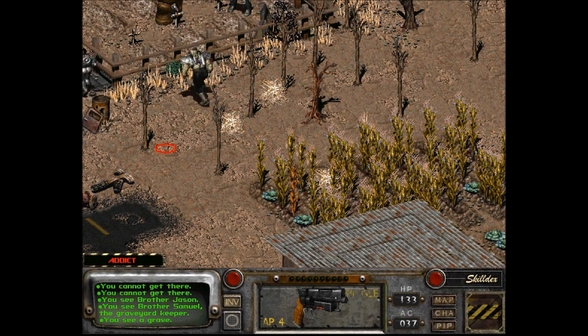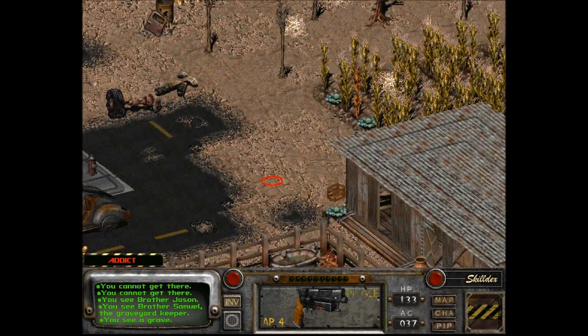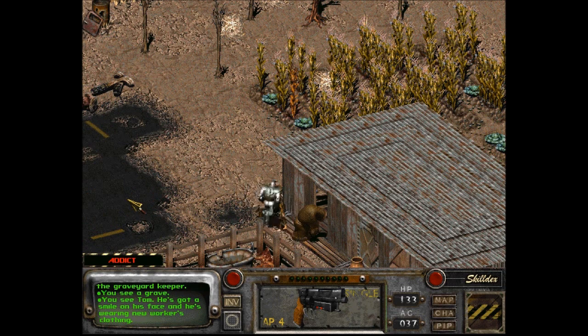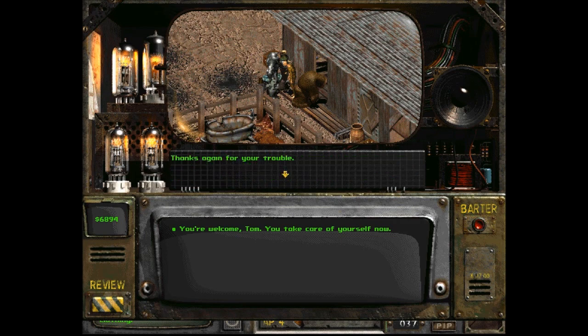Alright, let's talk to the Petersons. He's walking out. Tom's got a smile on his face and he's wearing new workers' clothing. 'Hey there. Well, you were right. That Mr. Peterson is one kindly fella. He forgave me for what I did and even offered me a job helping out in the field. He says once I pay off the food I've taken, I'll start making a weekly salary. Thanks again for your trouble.' You're welcome, Tom. You take care of yourself now.